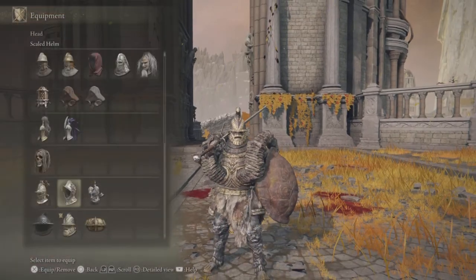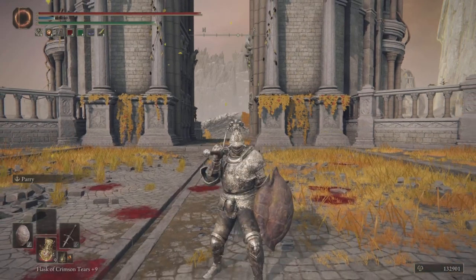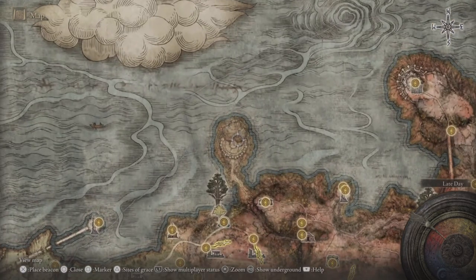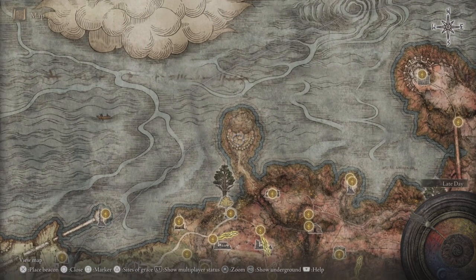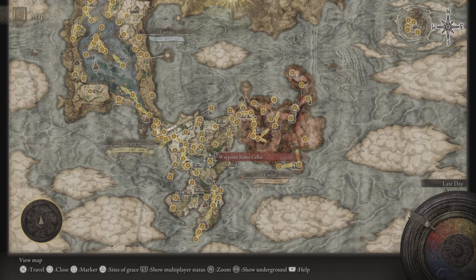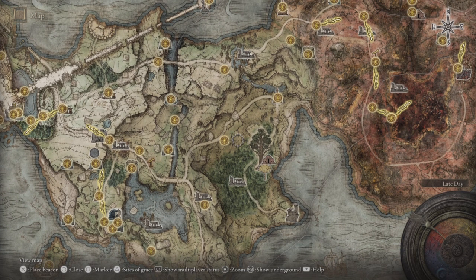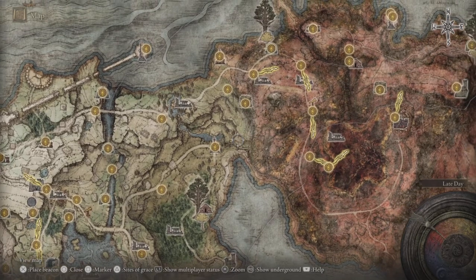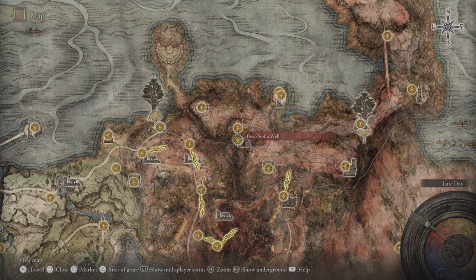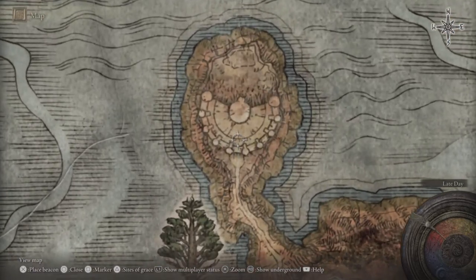If you're wondering where to find the Great-Jar's Arsenal talisman, you can find it in Caelid at the arena. If I remember correctly, you have to travel through the Eternal City, and at the end there's an elevator that brings you up to a gravesite. From there you can ride your horse all the way to the arena.